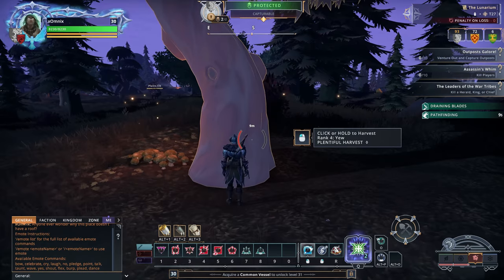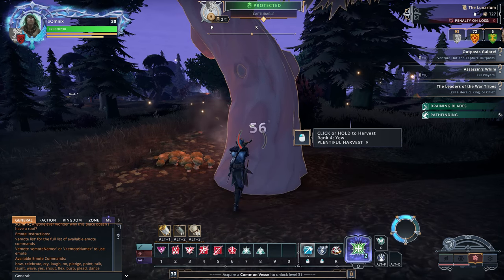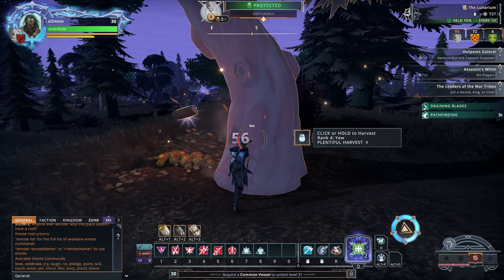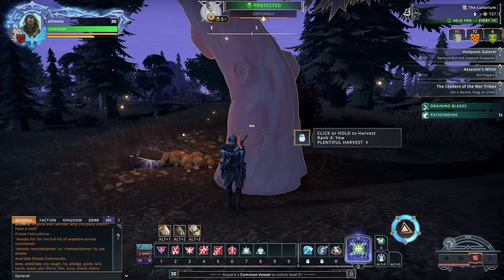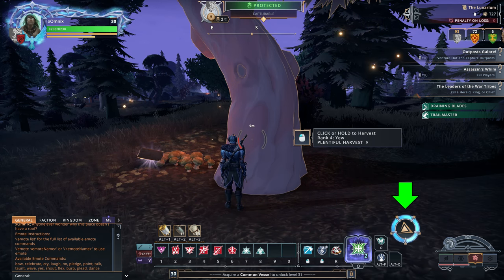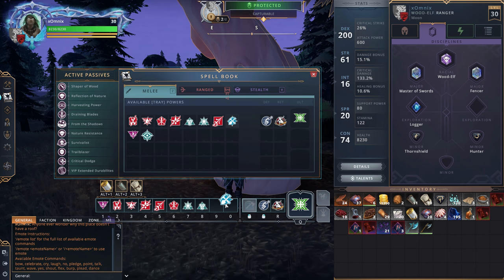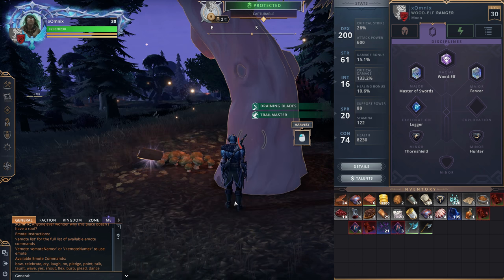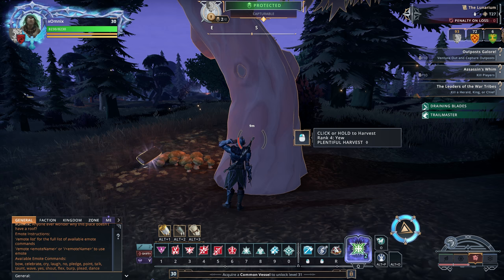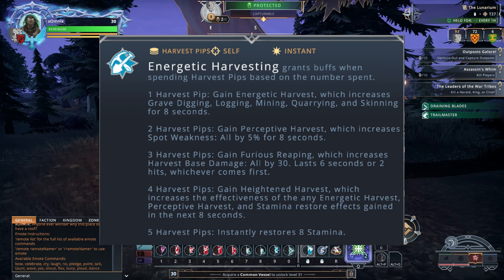Now we're just going to start chopping down these happy little trees and talk about how energetic harvesting works. Each time you contact the node with your tool, you'll gain a pip, which is shown on the wheel in the bottom right. You can spend these pips to gain abilities which will help make your harvesting more efficient. You'll need to go into your K menu and make sure that the energetic harvest ability is assigned to your hotbar, and then just press whatever hotkey you have to spend your pips. You can also hover over the ability in your K menu for an explanation about what each pip spent will get you.